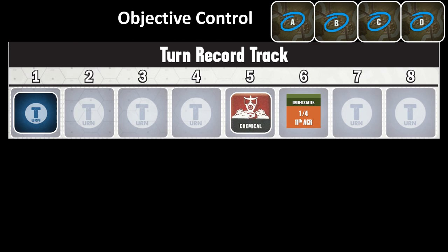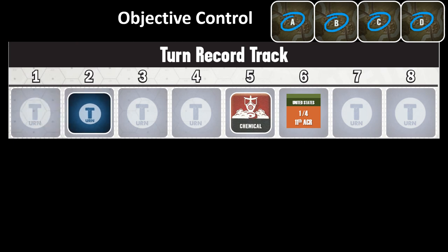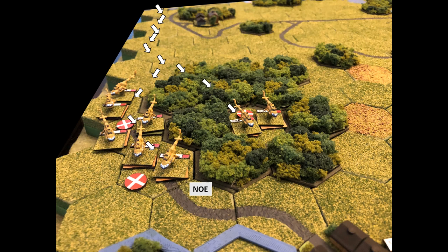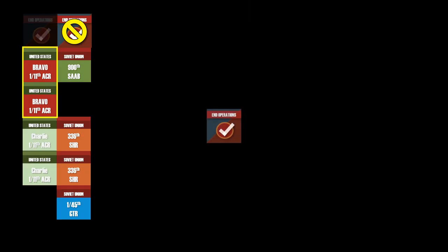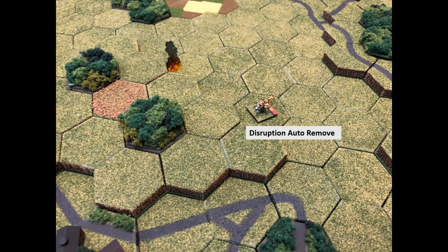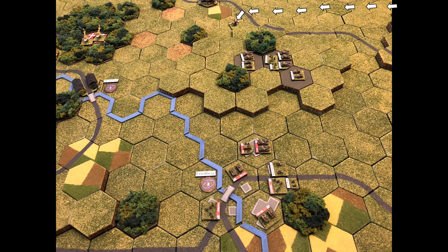Moving to turn two — all four objectives still under NATO control. The air assault battalion gets their chip pull. Eight helicopters fly in nap-of-the-earth from the northern edge of the board, all the way to the west, screaming toward the south. End-operations followed by the Soviet attack helicopters activating. My opponent didn't like his position, so he flew nap-of-the-earth and circled around to the north side of the high ground near objective B.